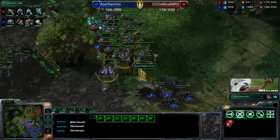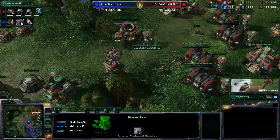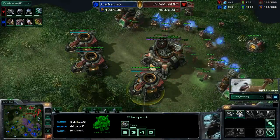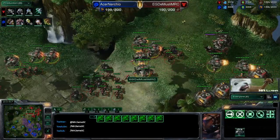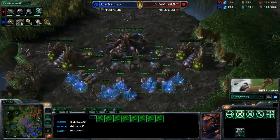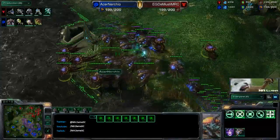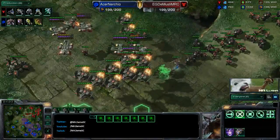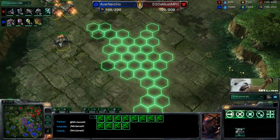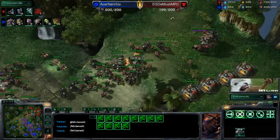Another queen goes down - a little bit of damage by Demuslim, being as annoying as possible. Overall though, Nurchio is in such a great position - look at all these broodlords and infestors. He's going to want more corruptors, and yes we see three or four on the way, because now Demuslim is really reacting to the broodlords. He's got four starports all with viking production - five vikings at a time, which is going to be huge. Nurchio is spreading out his broodlords but the vikings need to be careful not to give the infestors a fun time. The ultralisk is now coming down for Nurchio.